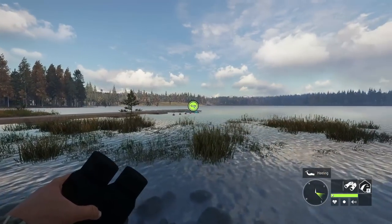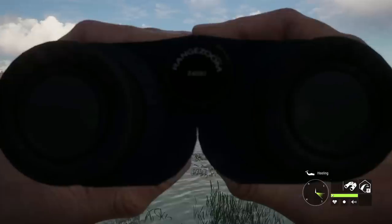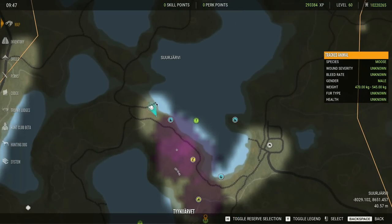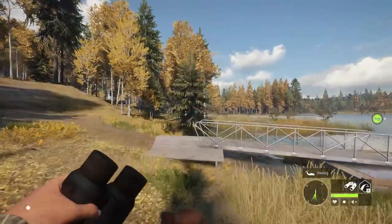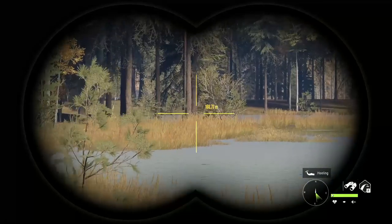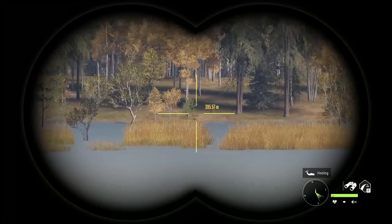This is also something new with this update — there are now icons on the fast traveling boats. From now on, whenever you want to fast travel, there will be an icon showing you exactly where you can do that, which is great. Previously it was kind of difficult to tell where those locations were, and now we know exactly.